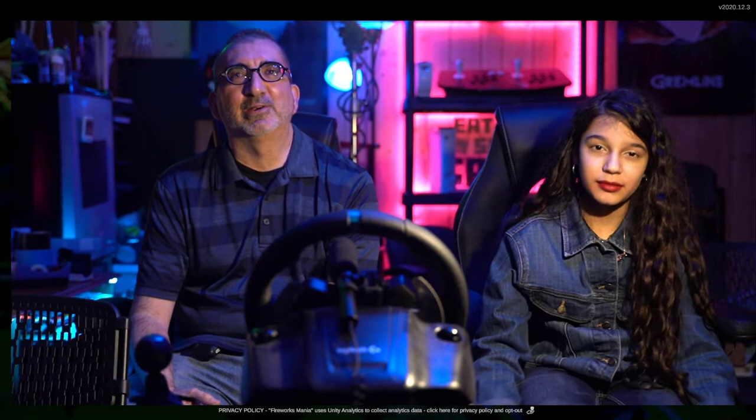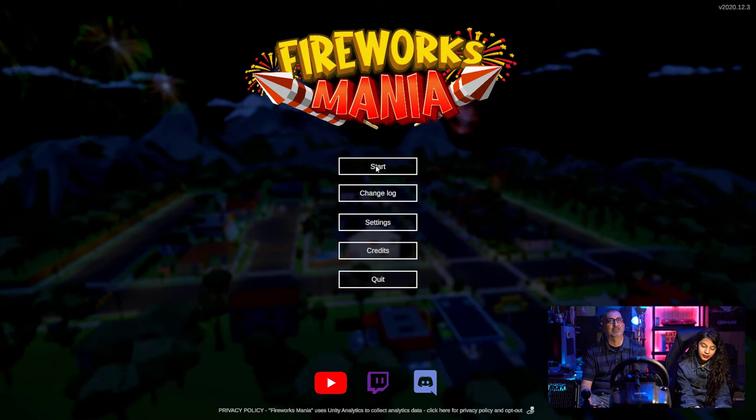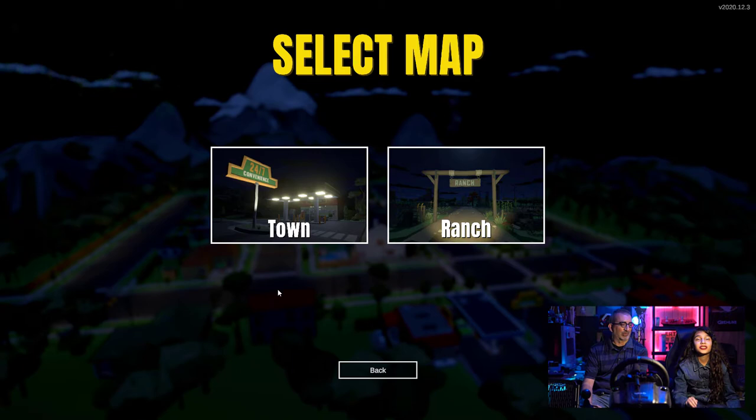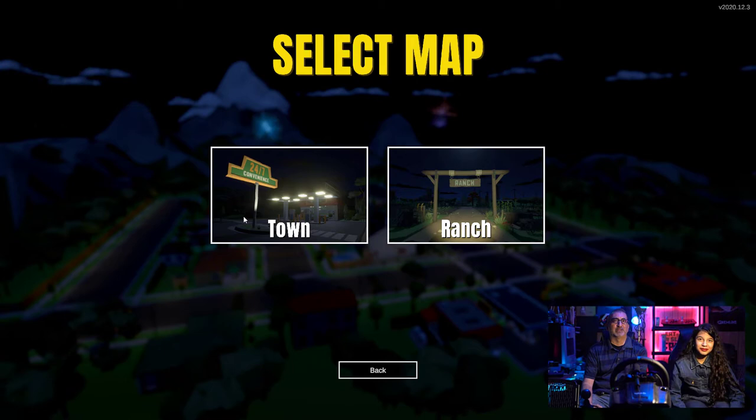Okay, so let's start our game here. This game generally uses a mouse and keyboard to control it, but I am using a keyboard emulator to use a controller for today's demonstration, so let's get started. The game is still early access and they currently have a town and a ranch available as maps. Let's start with the town today — I haven't done the ranch yet but the town looked kind of cool last time I tried it out.